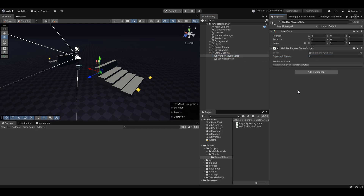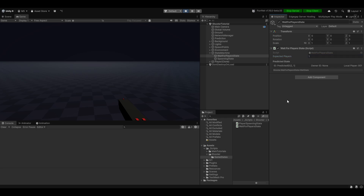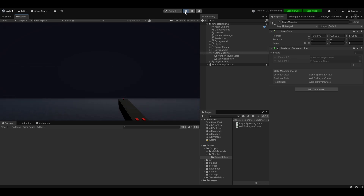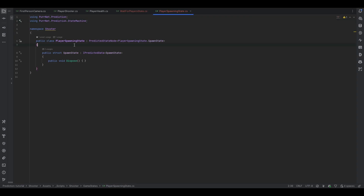You can see right now if we say we're waiting for two players, when I hit play and look at the state machine, we are in the current state of wait for player state. But actually I think I can do this at runtime. Now if I go and make this one, you can see we're in the player spawning state — we actually moved on because now there is one player. So now let's handle the actual spawning of the player, which also means the predicted player spawner we can pretty much get rid of.